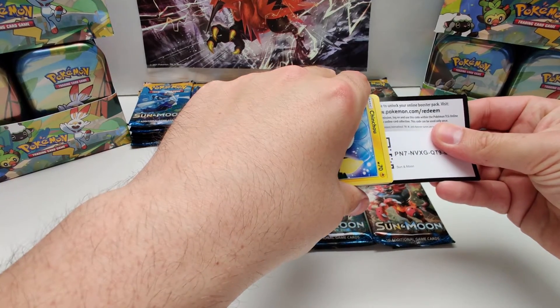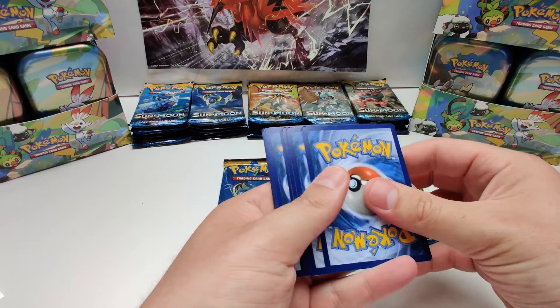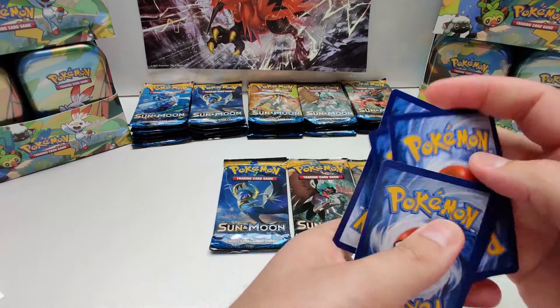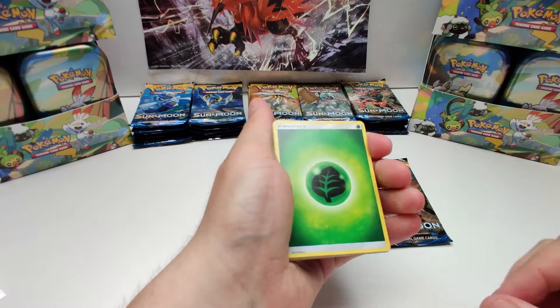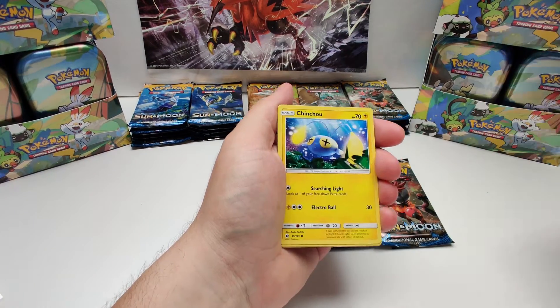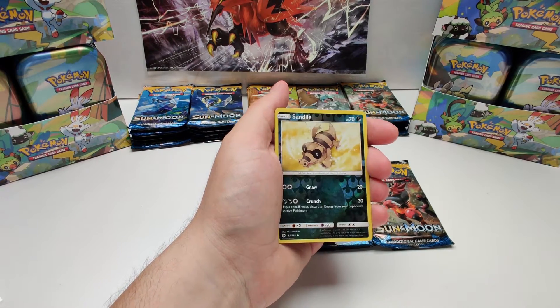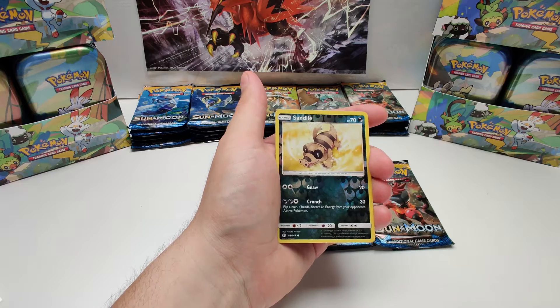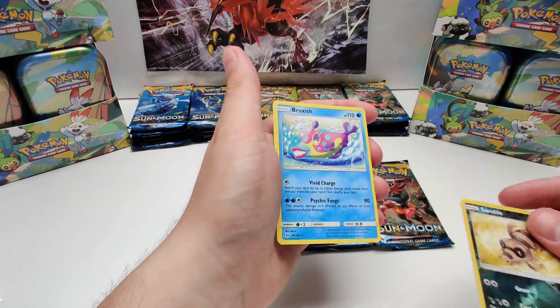Cool cards, there you go. Starting off with a Grass energy, Timerball, Caliper, Ultraball, Chinchou, Cutiefly, Durantini, Spearow, Psyduck, reverse holo Sandal. And the rare card is a Bruxys, non-holo.